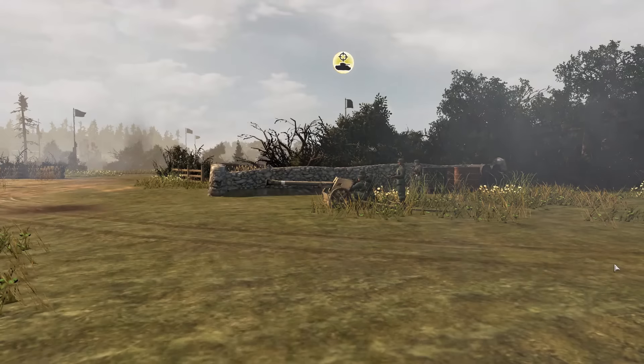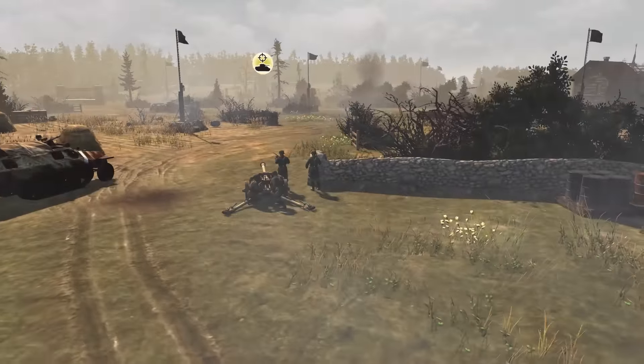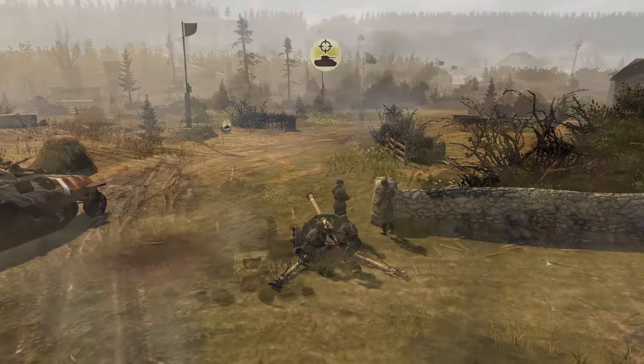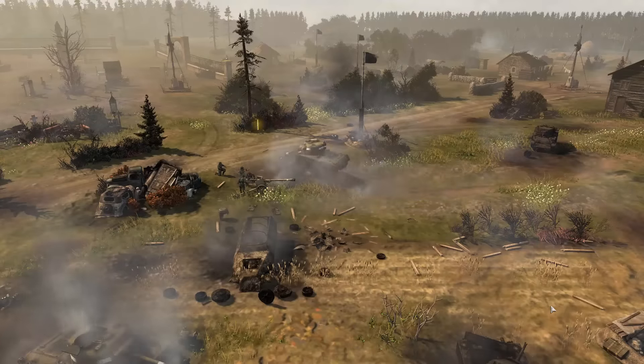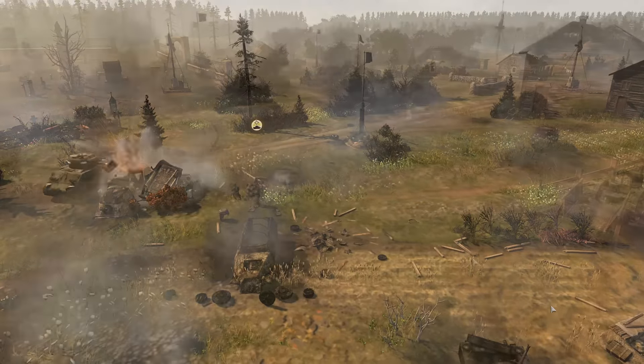The humble anti-tank gun is another valuable alternative to the mine, very often giving you a nice way to reach out and touch an enemy armored vehicle. Unfortunately, both mines and anti-tank guns have their own problems. Anti-tank guns can be circle-strafed, as we've seen happen multiple times, and unfortunately anti-tank guns just aren't mobile enough to handle tank defense on their own.